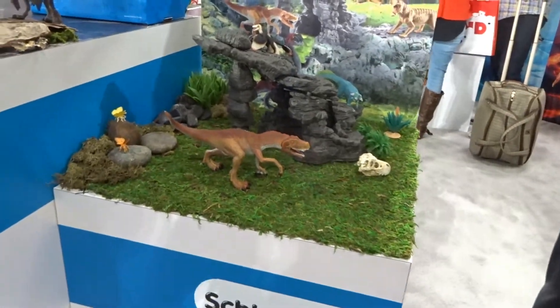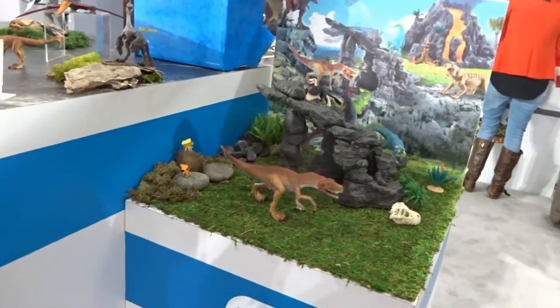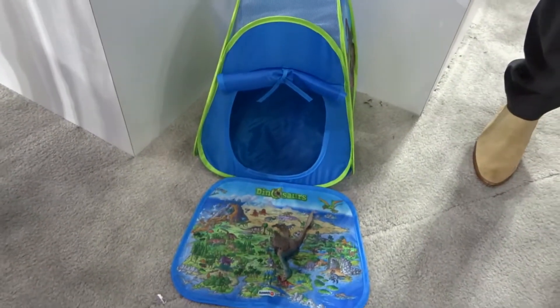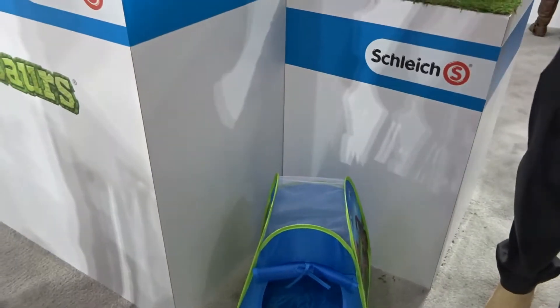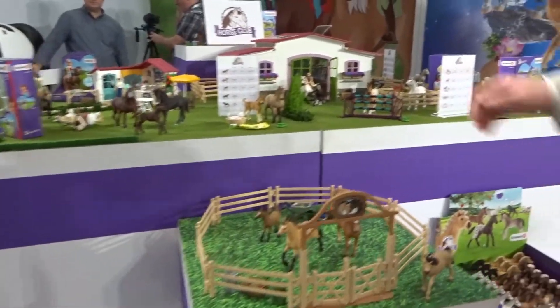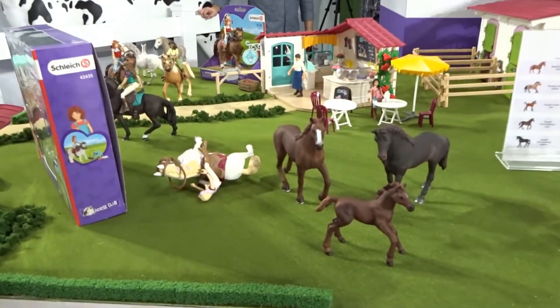We will also be coming out with little tents — not tiny, but about this tall — probably for a little smaller kids. We've got a lot of good launches this year in Horse Club. We've got our Cups and Saddles Cafe, and then we've got our Secret Clubhouse Caravan.